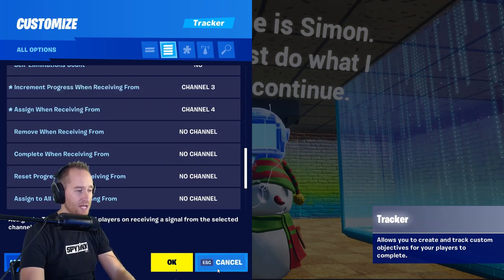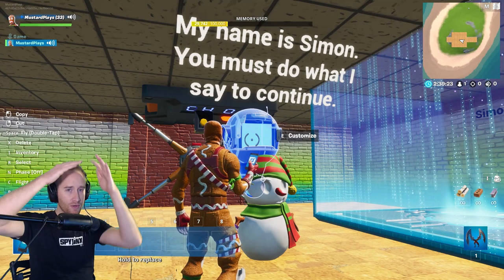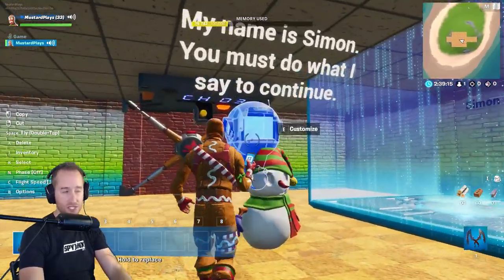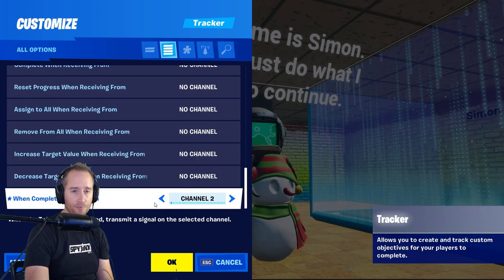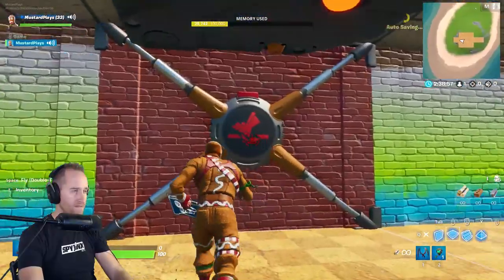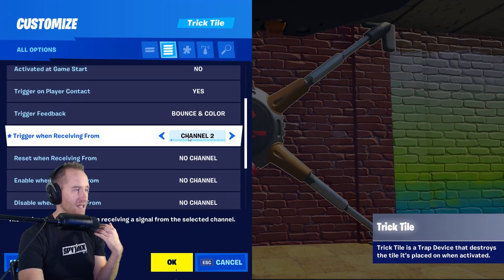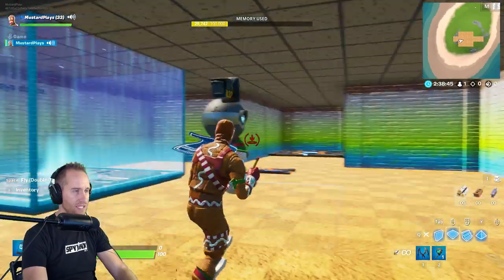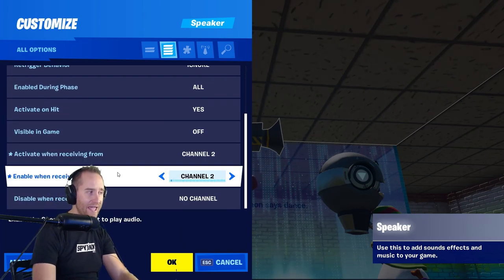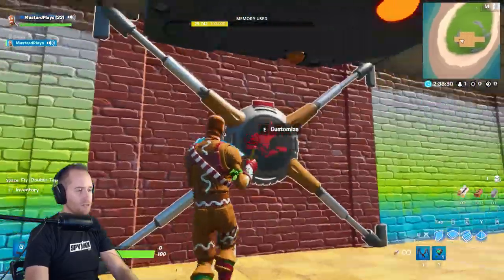The next one was 'assign when receiving from channel 4' - that was this trigger right here. When I stepped on it, it assigned me to this tracker, and the HUD message appeared saying you have to do the three things to continue. When completed, it transmits on channel 2, and then this new wall device triggered when receiving from channel 2. I also added a reward sound that enabled when receiving from channel 2, so once it was done the sound played and the wall disappeared.